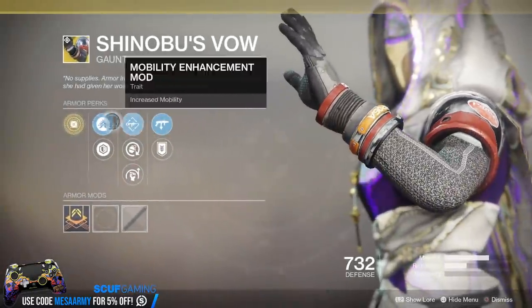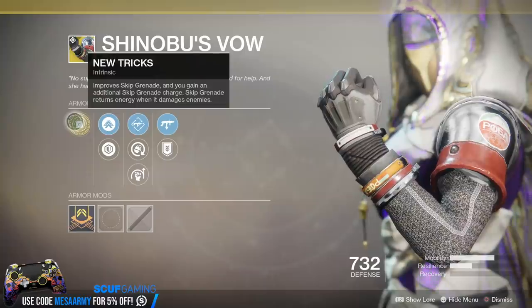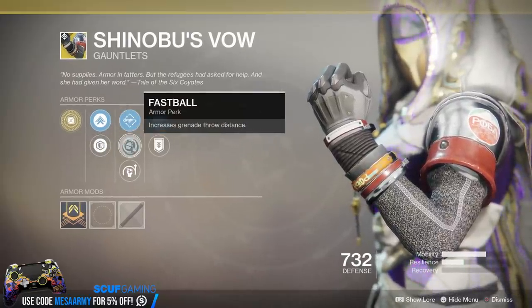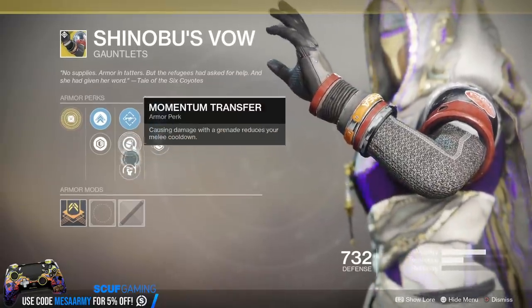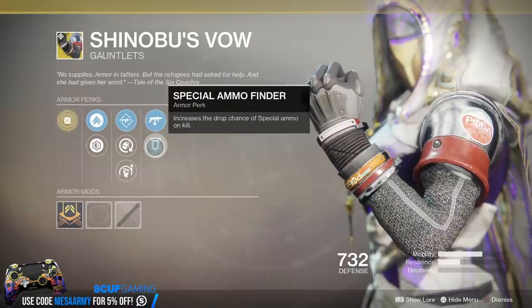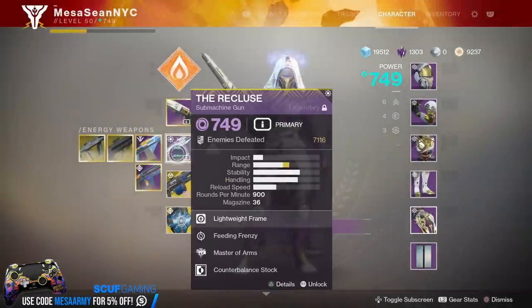Shinobu's Vow for the Hunter. Main perk — this one's all about your Skip Grenades. Improve Skip Grenade, and you can gain an additional Skip Grenade charge. Skip Grenade returns energy when it damages enemies. We've got Mobility, Resilience, Sub Machine Gun Loader, Fastball — which increases your Grenade Throw Distance — and Momentum Transfer, where causing damage with a grenade reduces your melee cooldown. Then we've got Grenade Launcher and Special Ammo Finder.